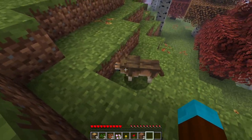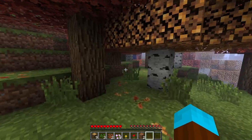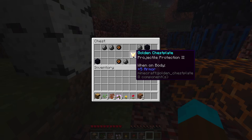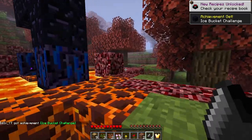Oh, there's a doggo! Hello, brown doggo. And we found another ruined portal here. Got some gold and some obsidian already — that's cool.